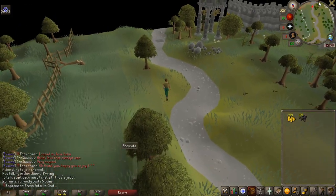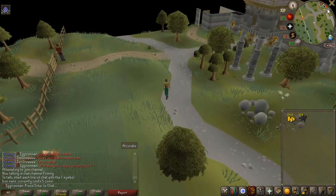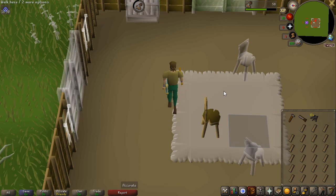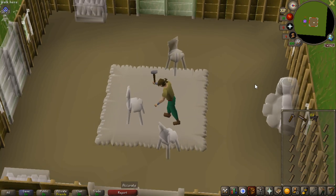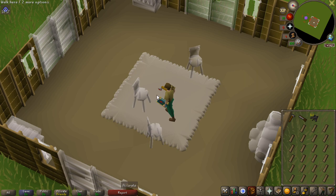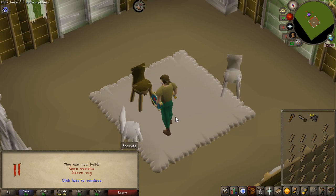With 299 GP left I could buy the 159 nails that I needed, so I now have a total of 34 minutes to do construction. The first chair is built on the account — let's remove it and keep doing this for the remainder of the time. It's actually a lot of experience per chair; I think it's about 58 experience per one, so I'll probably get quite a few levels from these planks.